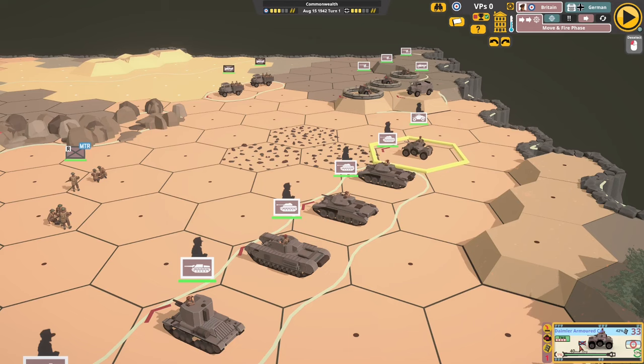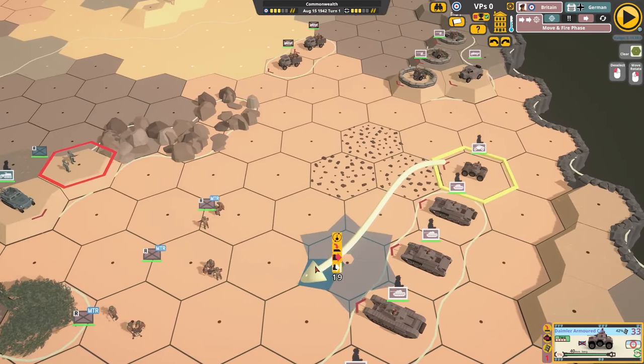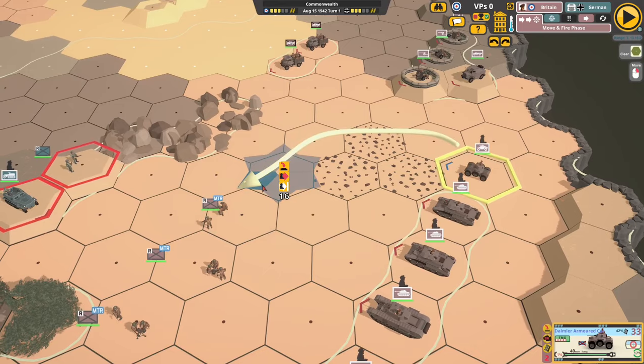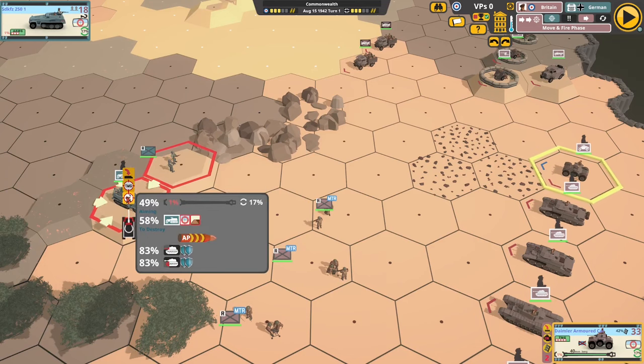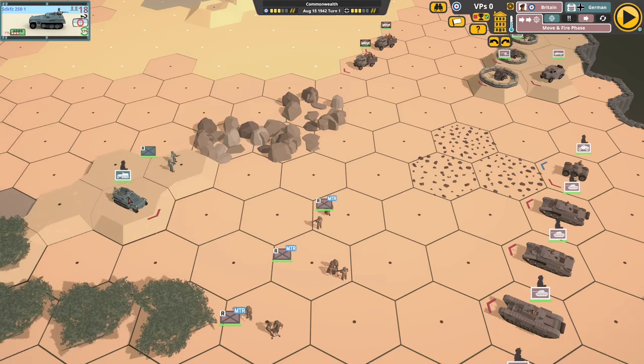One thing to help you play is to look at the vehicle panel to see what a vehicle has and hasn't got. This is showing it hasn't got HE. So if we turn the turret and fire at some infantry, all we've got is the turret machine gun. If we fire at a vehicle, we've got turret machine gun and armour piercing, but no HE — bear that in mind.